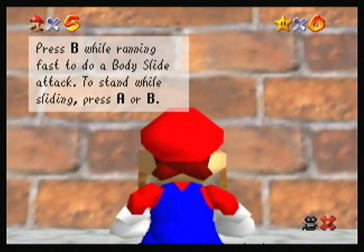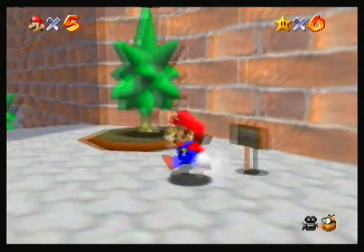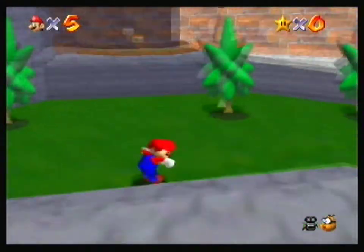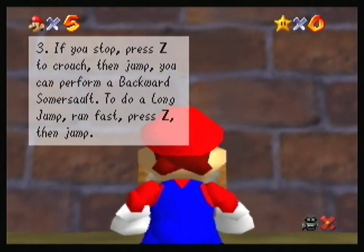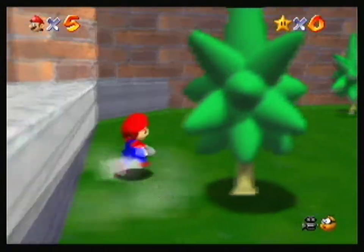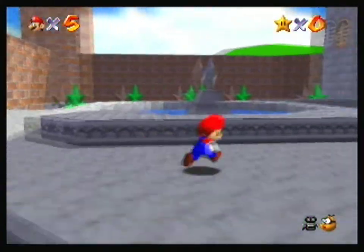Press B while running fast to do a body slide attack. To stand while sliding, press A or B. Run, side somersault. If you stop, press Z to crouch, then jump — you can perform a backwards somersault. To do a long jump: run fast, press Z, then jump. I thought I read about long jumps already. Okay, is that all the signs? Let's get out of here. This place is deserted. To the first world.